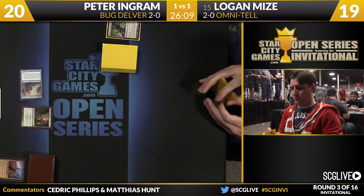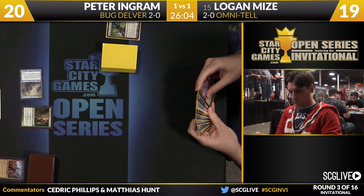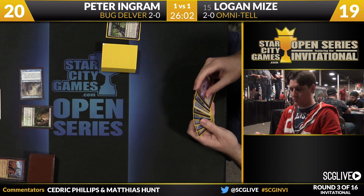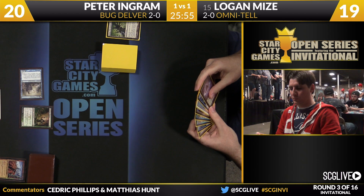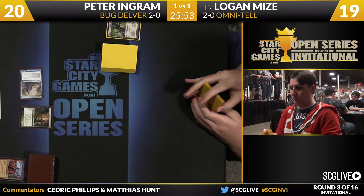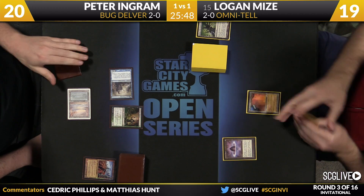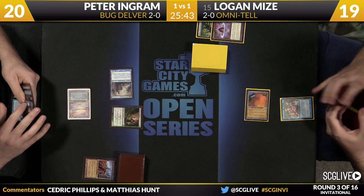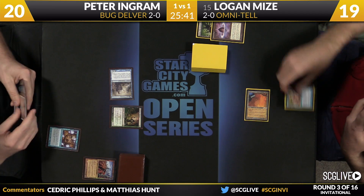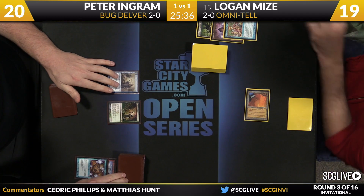Dream Halls is one way to get Omniscience into play, but Show and Tell is the best way. He's running a slightly different list — four Lotus Petals in his main and no copies of Enter the Infinite. He plays three Intuitions and three Cunning Wishes, so when he gets Omniscience in play he's planning on finding a Cunning Wish, or — he has four Emrakuls — just casting Emrakul.